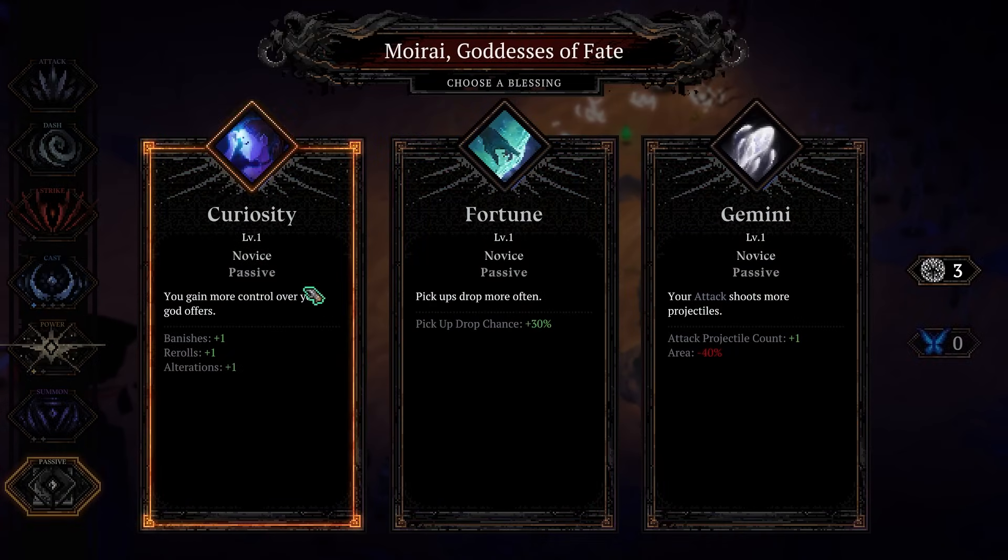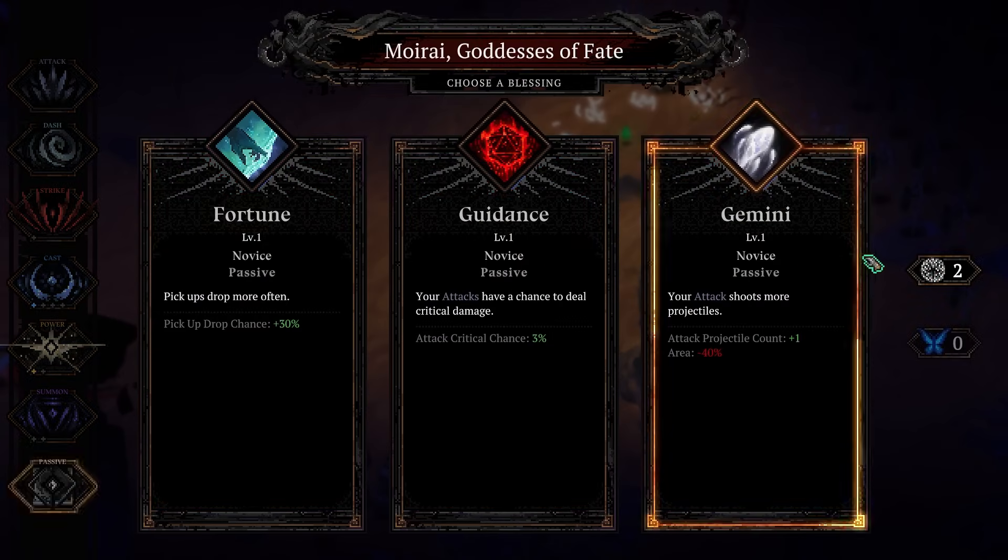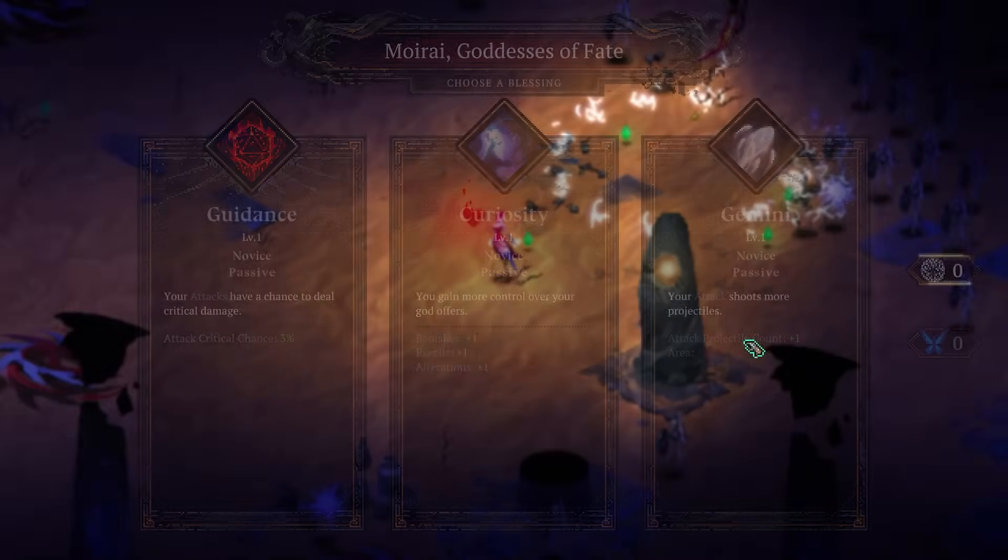This is terrible. Maybe we reroll and try to get Curiosity — we trade a dice here for more dice. Oh no. Oh.